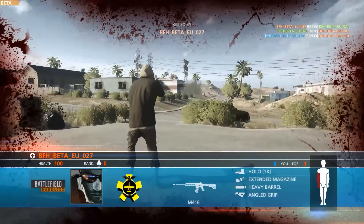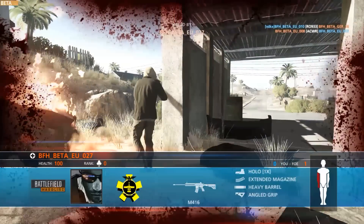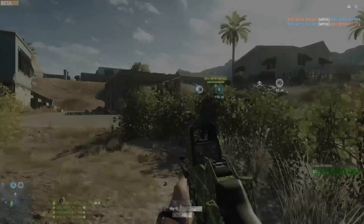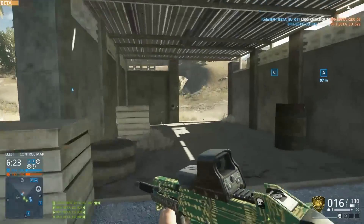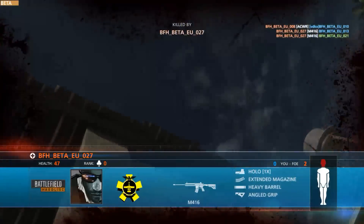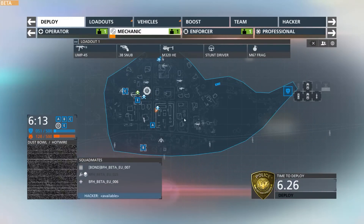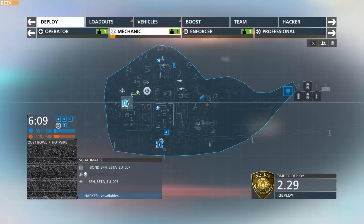Hotwire is a game mode you're going to be playing this week, and it really does push the idea of speed. It's a great, dynamic game mode. You have to jump in a vehicle, and once you've captured it you can't just park it up somewhere or stick it in a corner and wait. You've got to keep driving, because there's a little bar that loads up - you only start capturing points for your team when you're actually driving fast around the map. It's actively encouraging you to move around quickly.